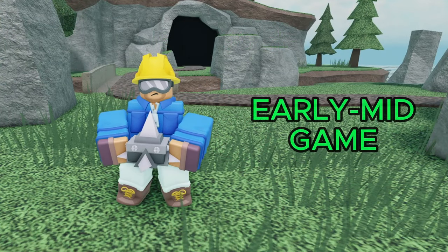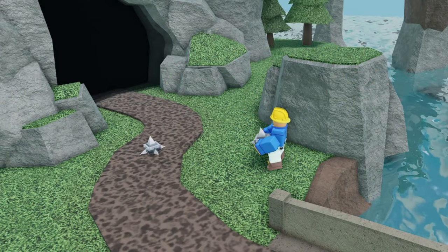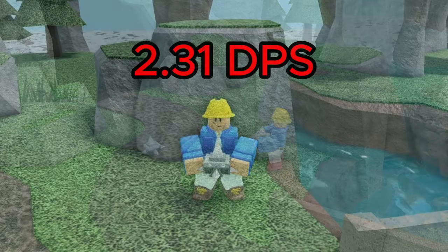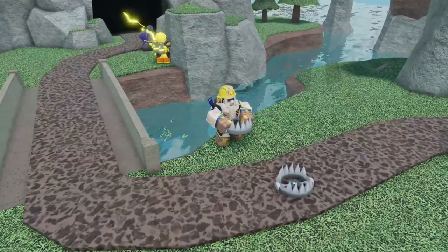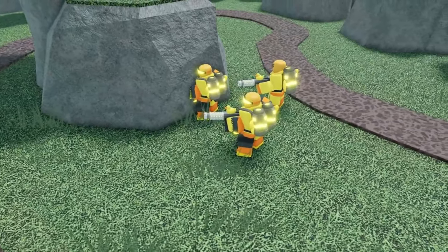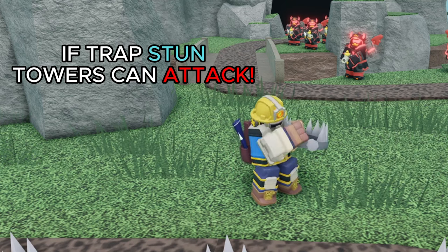Because of that, I'd mainly consider this to be an early to mid game tower. 700 cash is cheap enough to get after only one wave, but I wouldn't recommend using it as your only form of early game defense — its DPS is too low, and it can take really long for it to kill anything. Towards the late game, it's actually a pretty good idea to place the trapper within the range of your other towers. This way, when the bear trap stuns the enemy for 3 seconds, your other towers can take advantage of this.